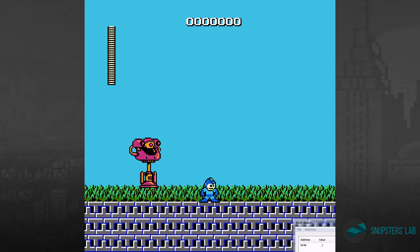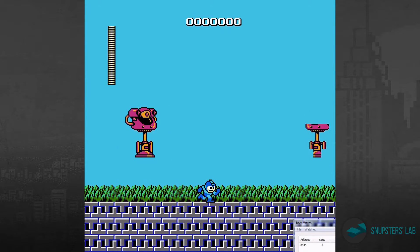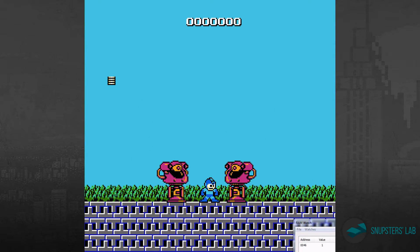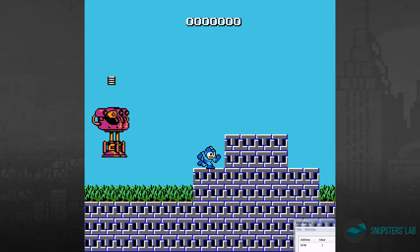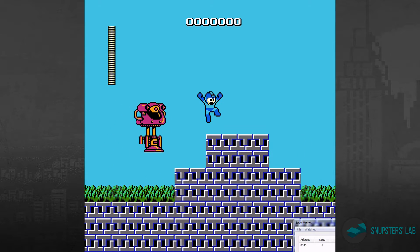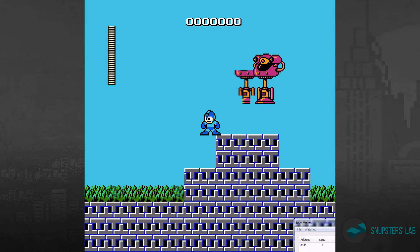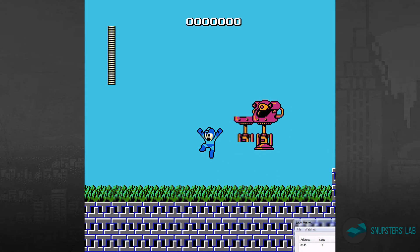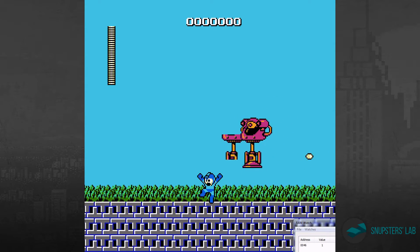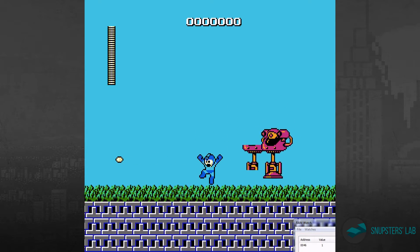We can bring a second big guy on screen just to prove this. Check out that screen flickering. I think it's safe to say that rules out any sort of behavioral things where you jump or you shoot or anything like that. They are not deviating from this high jump.